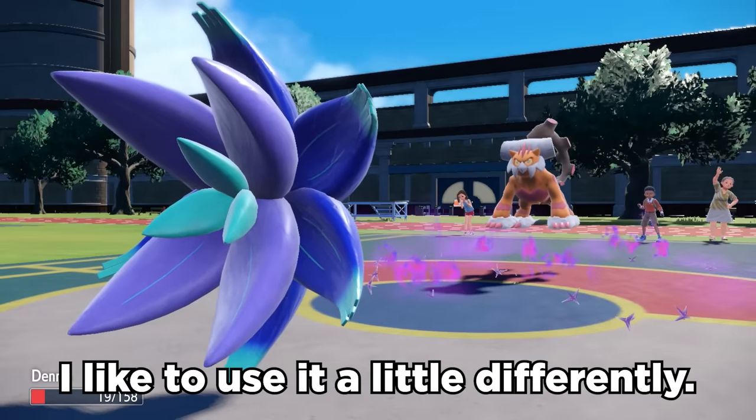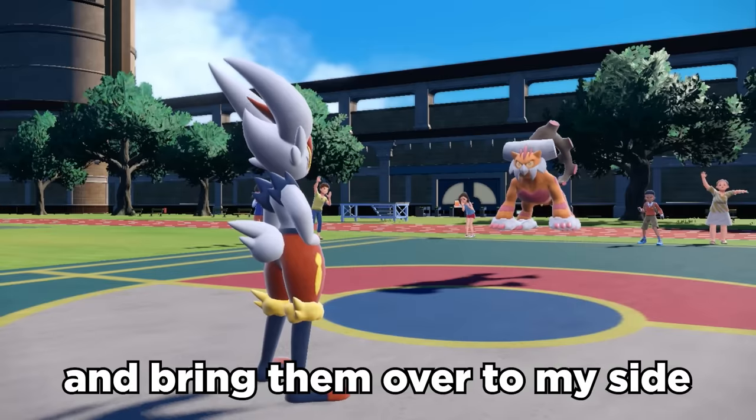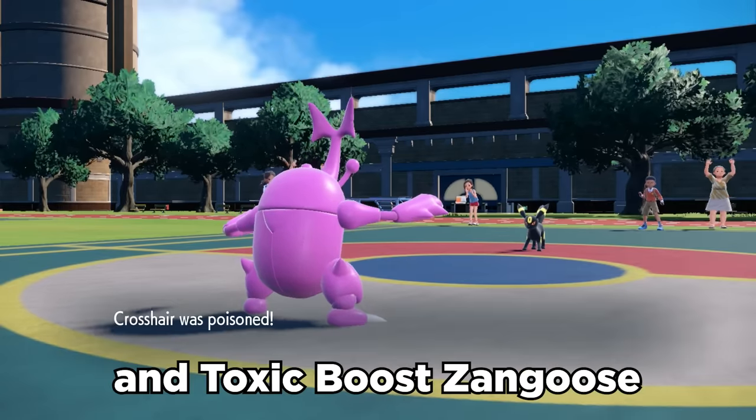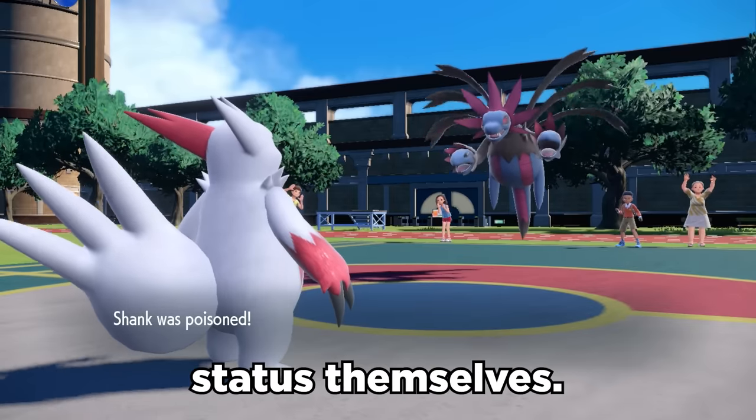I like to use it a little differently. I can set up a layer of Toxic Spikes on their side and Court Change to bring them over to my side to poison my own Pokémon. Things like Guts Heracross and Toxic Boost Zangoose can now switch in and get poisoned immediately, freeing up their item slots by not having to status themselves.